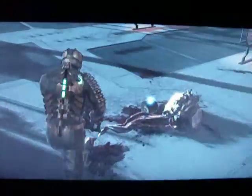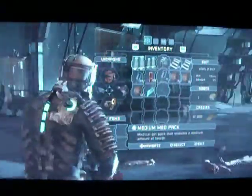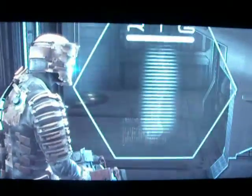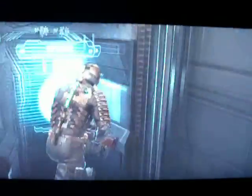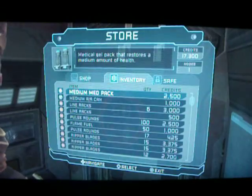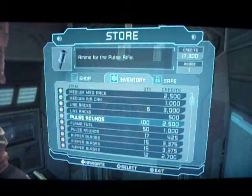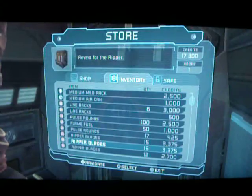Let me see if any more of you dropped something useful. Ripper charge. Credits — the credits are good. Give me more of the credits. Thank you. I still do not have enough credits — I need another 2,700. Let me use one of these to get back up to full health. I need two thousand seven hundred, so I can sell Ripper Blades.